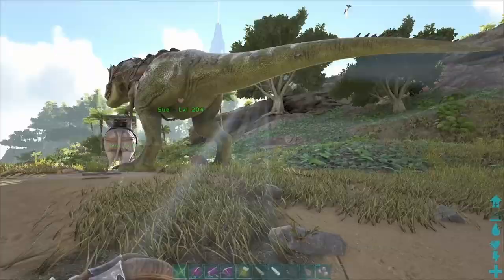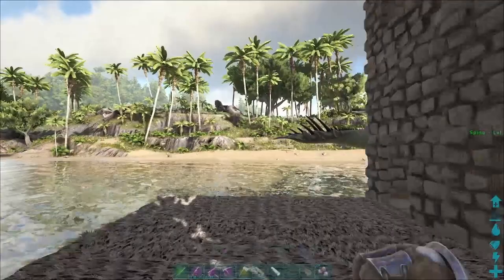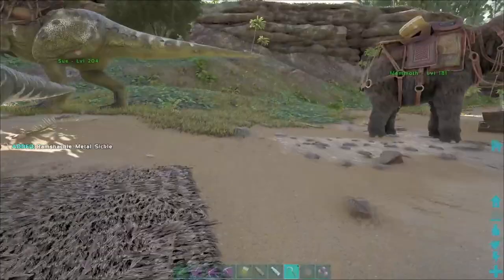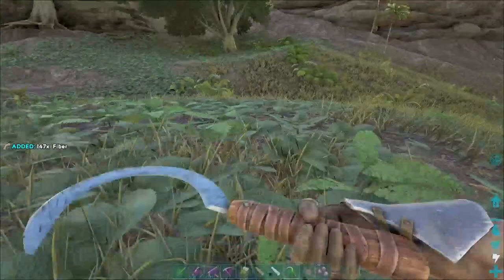I think what we need is some fibre - that's something I don't think we've got any of. I know we've got some stored, but I have my sickle here, so I can sickle some of these bushes. Be careful not to sickle the feet of a Tyrannosaurus Rex - that sounds like a really stupid thing to do.